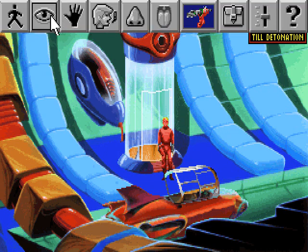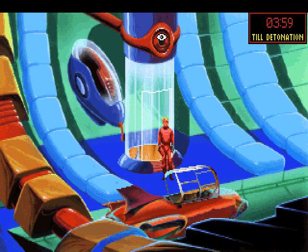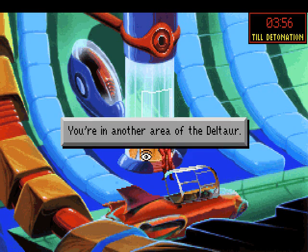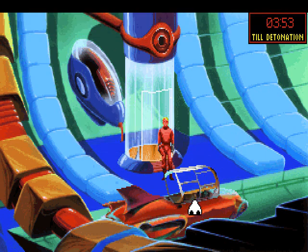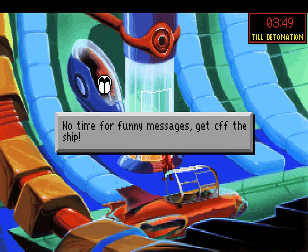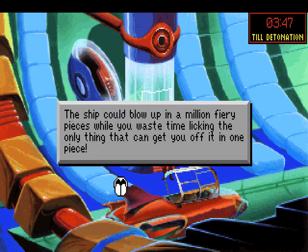Hey, this looks like an escape pod. That would be useful. What's that thing? It's definitely some sort of thing. Gee, that's helpful. You're in another area of the Deltor. This must be the captain's personal escape pod. I think if you go back up and come back down, it might be gone, actually. You're really way too busy for this, Roger. You're wasting valuable time here. No time for funny messages — get off the ship. The ship could blow up in a million fiery pieces while you waste time licking the only thing that can get you off it in one piece.